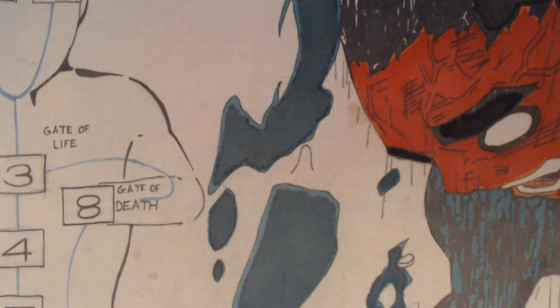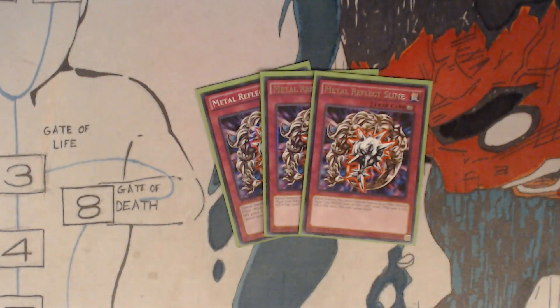And now for the traps. You got three Metal Reflect Slime. Special summon this card in defense position as an effect monster — Aqua type, Water, Level 10, Attack 0, Defense 3000. This card is also still a trap card. This card cannot attack.